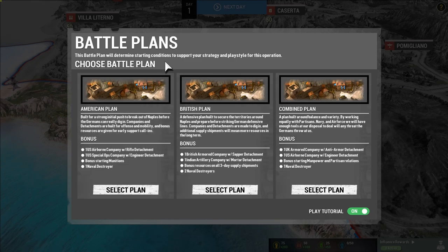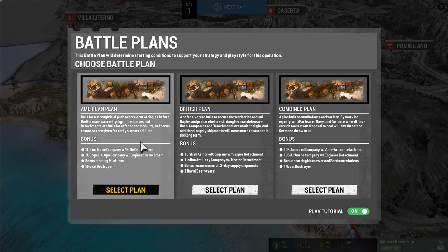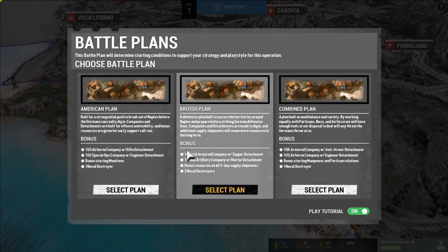I'm going to check the options because we're running at 30 FPS right now, which is unexpected. We're keeping the tutorial on since this is a blind first playthrough. There are three battle plans: the American plan is built for a strong initial push, with companies built for offense and mobility, bonus resources for early call-ins, a US airborne company with rifle detachments, a special ops company with engineer detachments, and a naval destroyer.